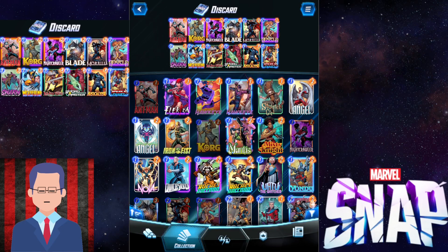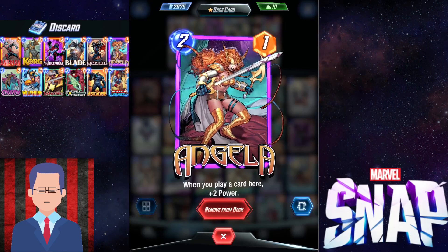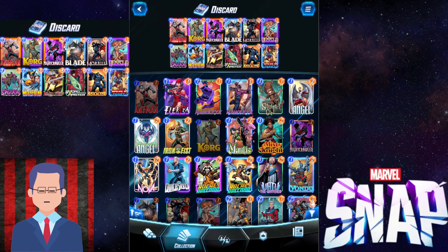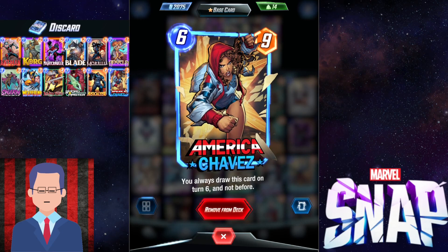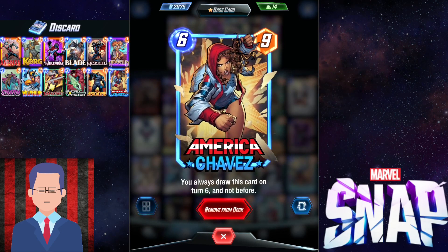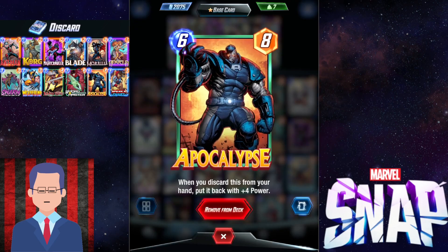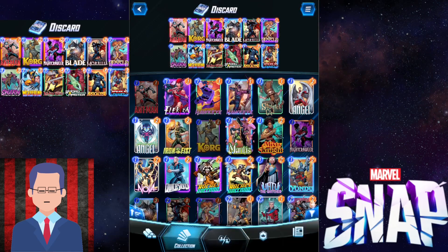Finally there are the generally good cards, with Angela. Slap down Angela as an engine, then stack that lane with stuff like Nightcrawler, Corks, Ant-Man, etc., gain a ton of power and you're pretty sure you can win that lane. And one last card: America Chavez. With America Chavez, you never draw her before turn 6, but you are guaranteed to draw her on 6. What it does is guarantee that you only draw from the 11 other cards in your deck, so you're more likely to have Apocalypse in hand to discard with Lady Sif, Swordmaster, Blade, etc. — making the deck a lot more consistent.